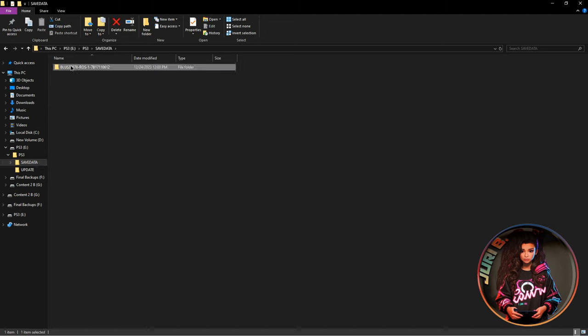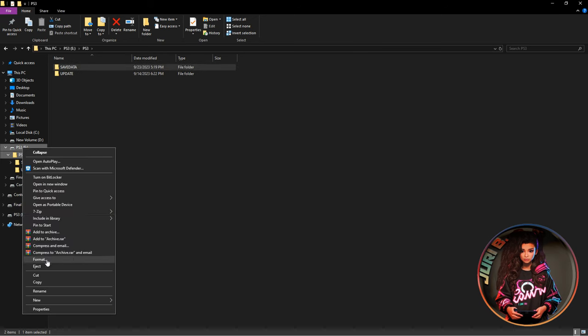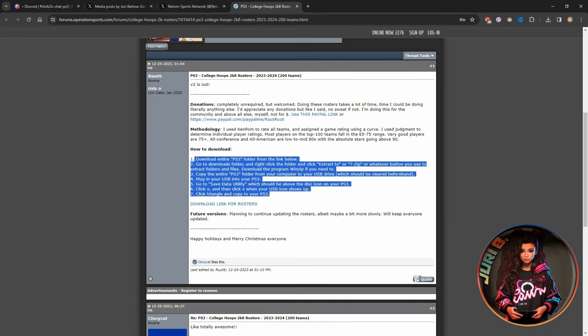Copy the SAVEDATA folder into the PLAYSTATION3 folder on your thumb drive. My computer is fast so it copied in about a second. Once it's done, eject your thumb drive properly — always click eject and do not just pull it out, or you'll get an error. Now we're going to go to the actual PS3 and I'll show you how to install this roster.